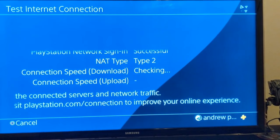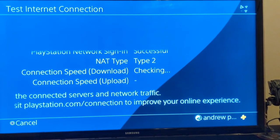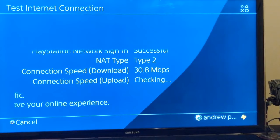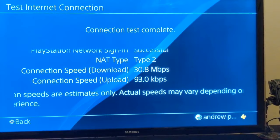This is taking forever. Download speed: 30 — okay, that's not so bad. And upload speed... what are we going to get for upload? 93. Okay, so now what we want to do is set up internet connection, use Wi-Fi unless you have a LAN cable, and then click Custom.